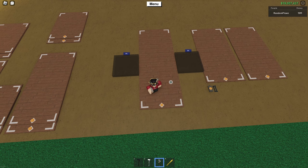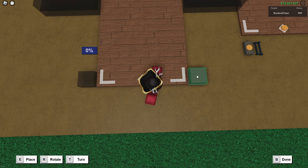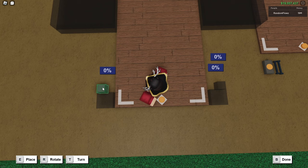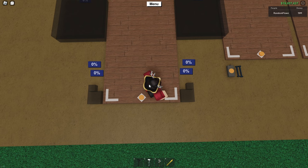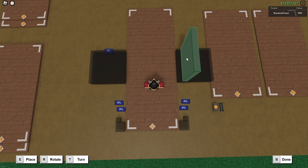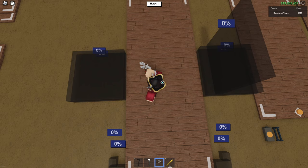Once you have done that, place another layer of large floors so that they are stacked two high on both sides. Next, take a small floor and place one right here, and then on the other side as well — these are just going to help you see where you are. You can also place a tiny floor on both sides. This is just going to be the measurements for where you need to place the trailers. Then take a large floor and place it one grid mark away from the edge of the large floor.